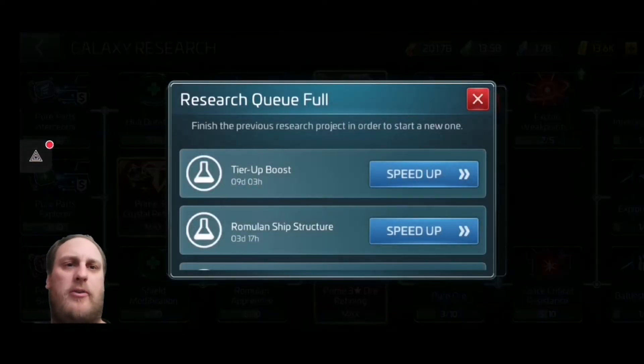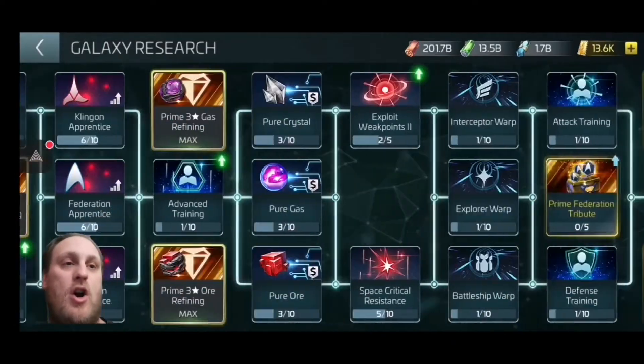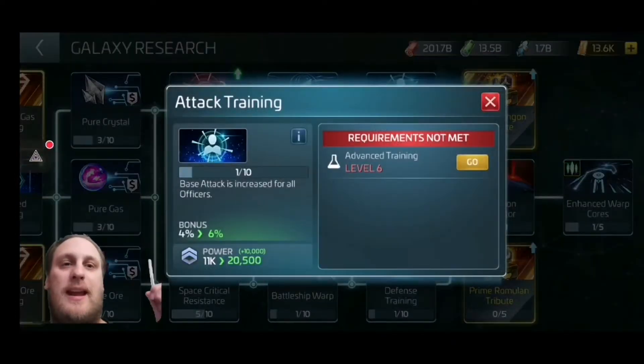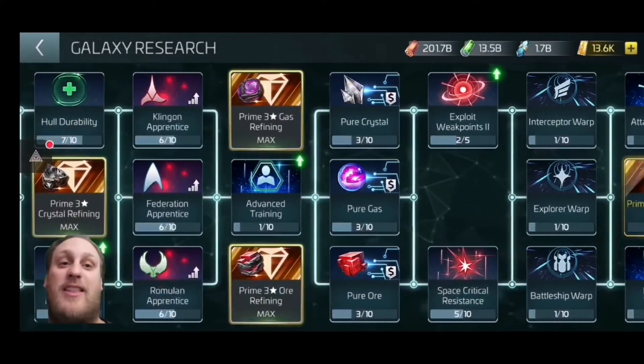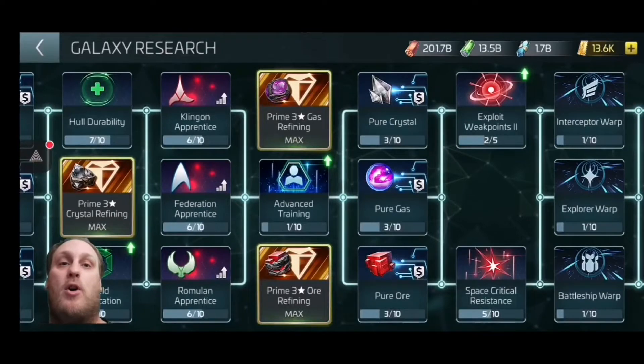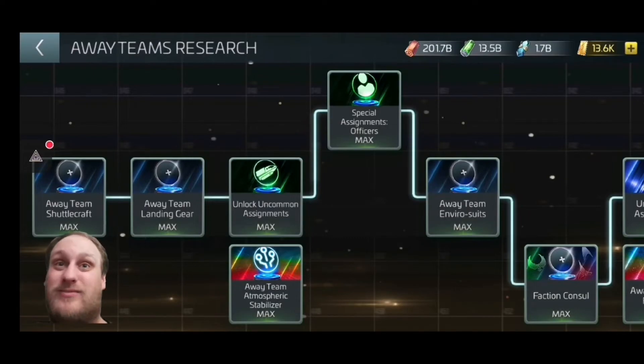Advanced Training is G3, but I haven't got a space for it at the minute. It increases base attack, defense, and health for all officers. Then you've got Attack Training — base increase for your attack officers — and Defense Training as well, which requires Advanced Training to upgrade. I need to get that to level six.